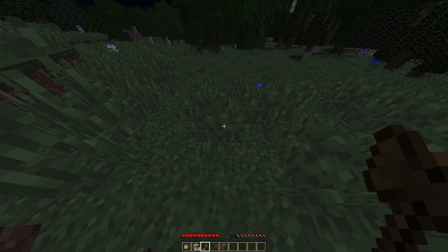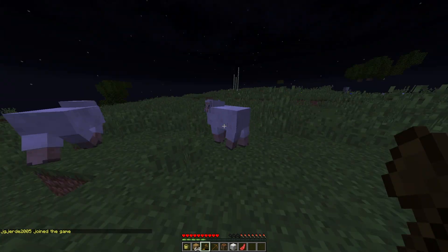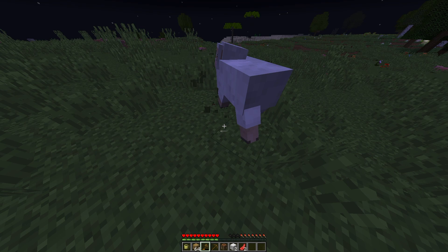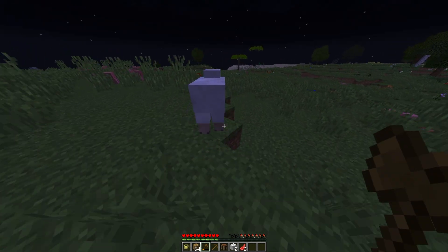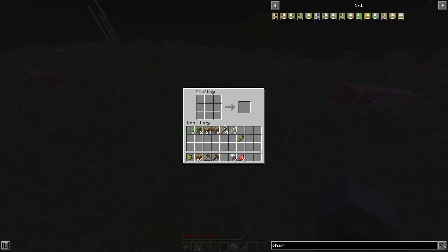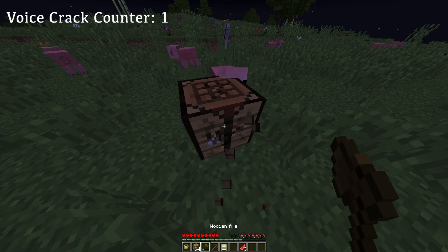I need a map, dude — I can't find anything. Beach chairs work the same way as beds. Don't teleport me to you yet, I need to use the wool to make the beach chair.